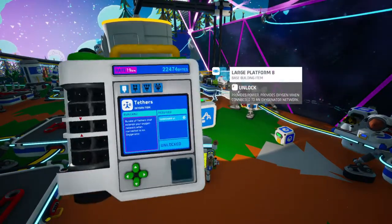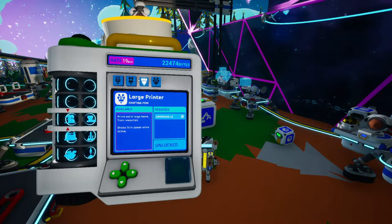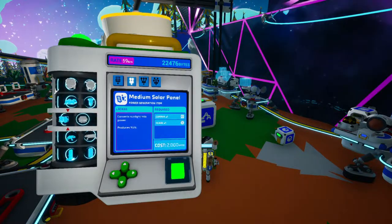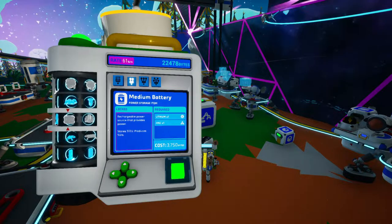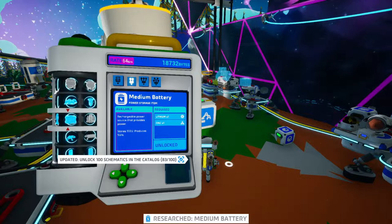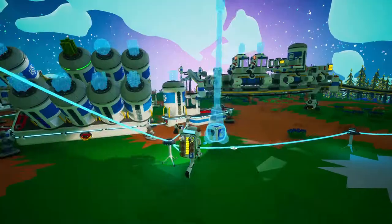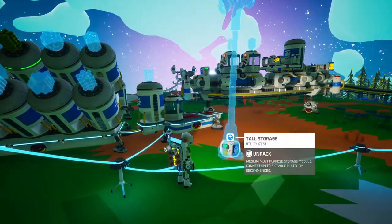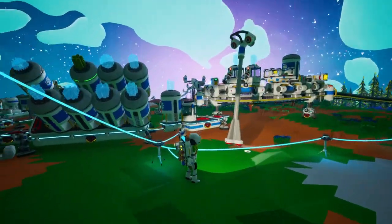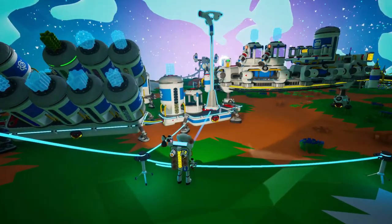Have a look at some of our research items. Definitely one of the next things are the medium batteries — we'll actually be using those later on. Technically the small batteries are apparently better bang for your buck, but the medium ones definitely look better. So there's the tall storage and here's the ship almost done.